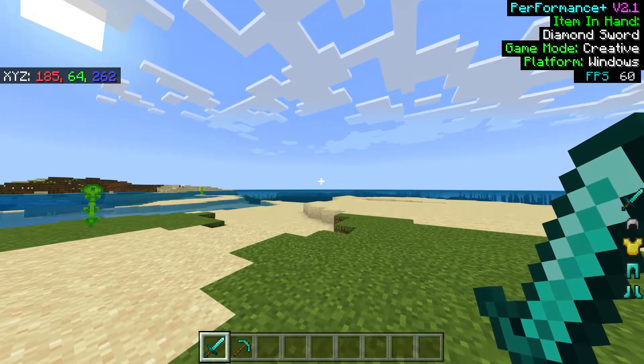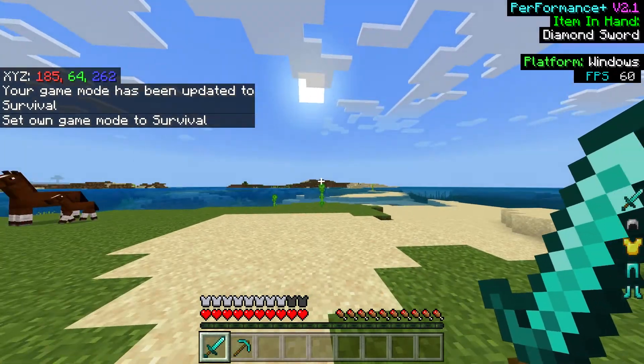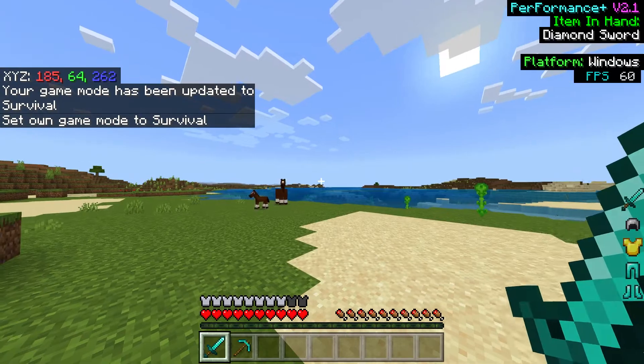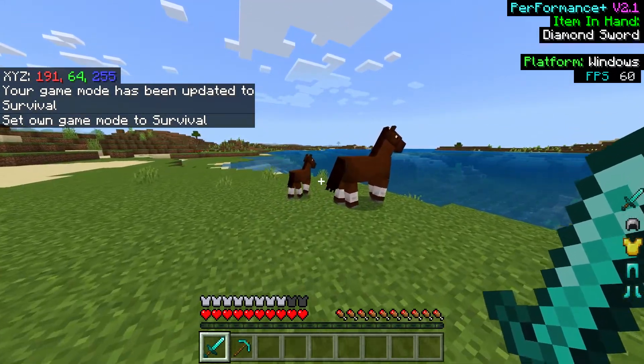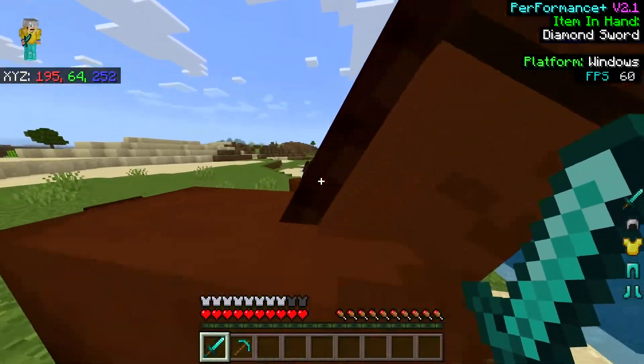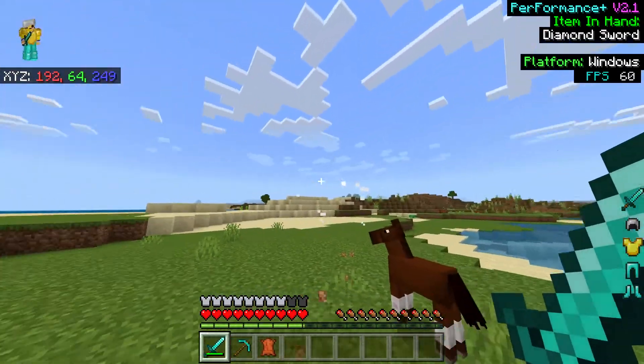Let's go to survival to show how it looks there. In survival mode it has taken away the game mode indicator, so it just currently says nothing. It still shows Windows platform, and if you swing with the diamond sword it's super nice and very clean.